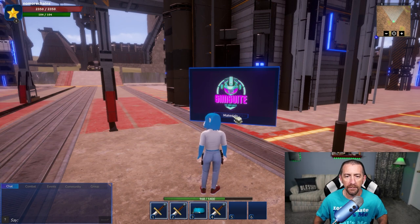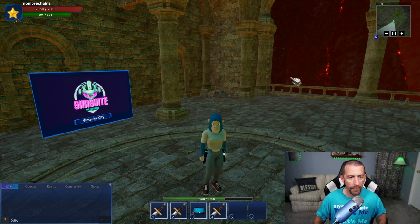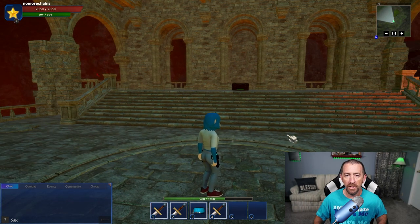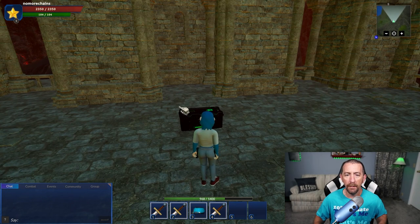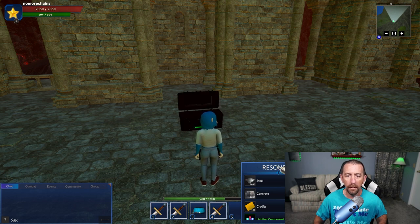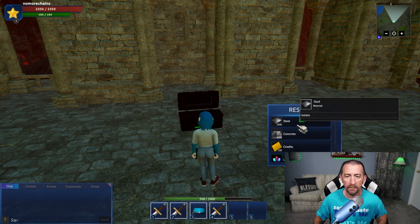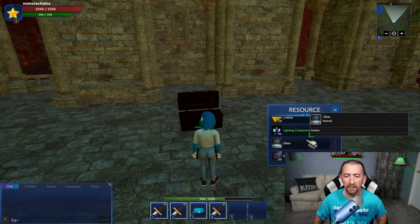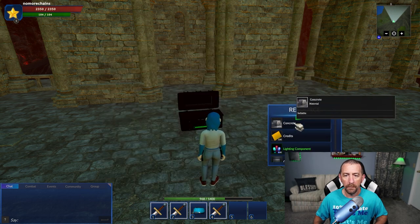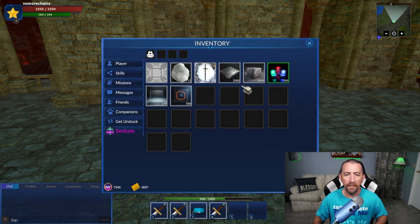This is the Dragon World theme — we drop into a building with that theme. There's a chest over here and we need to go to it. When you put your cursor over it, it has a different arrow, so click on it. Look at all that stuff: lighting component, credits, concrete, steel, glass, electrical components, all sorts of stuff. Just click on those and now you have them all in your inventory.